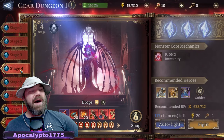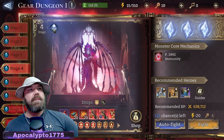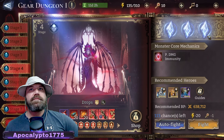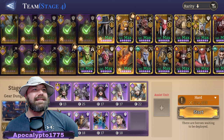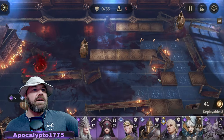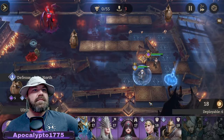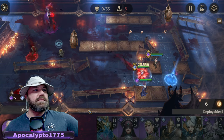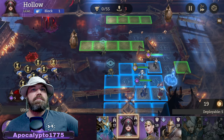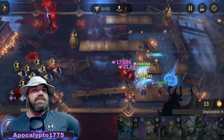I've showed you stage one, now let's show stage four. This one's hard — it took me a minute. I had to run this a few times to make sure I got everything going. Same team, guys, same team — jumping right into it. Same setup, same strategy. Put her down, facing up.